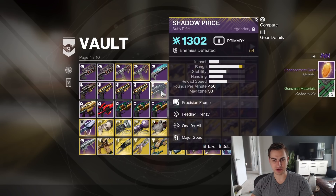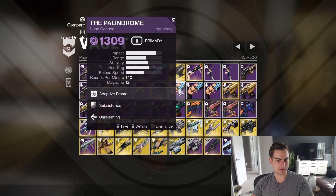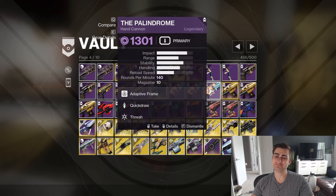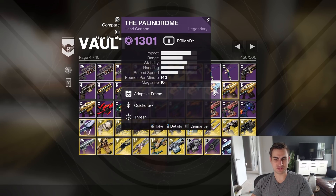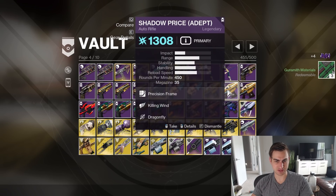Here's a normal Shadow Price — Feeding Frenzy One For All, yeah that's a good roll. It's not Adept but it's got almost max range. Subsistence Unrelenting — those are both getting buffs, we'll see how that goes. Subsistence Rangefinder — Rangefinder's good if I actually want to use this in PvP. Quickdraw Thresh — well, Quickdraw's getting nerfed, that's the only reason I kept that in the first place. Overflow One For All Adept — that's a good roll, I really like that roll too, so I'm saving that.